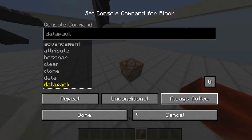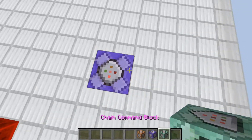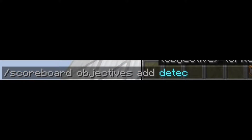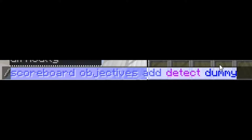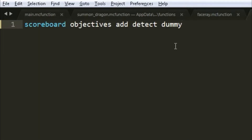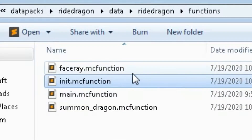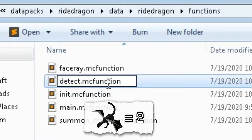To limit your ender dragons to only one, get a repeating command block and a chain command block and paste them together. Type scoreboard objectives add detect dummy — now we've added a scoreboard named 'detect'. Copy this scoreboard and paste it inside the init function, then Ctrl+S. Copy init, rename it to detect — this will detect if there are two ender dragons.